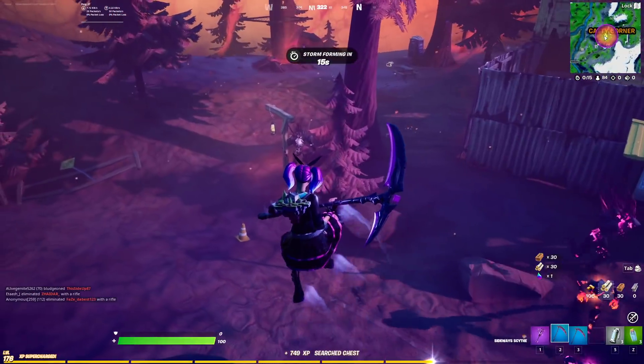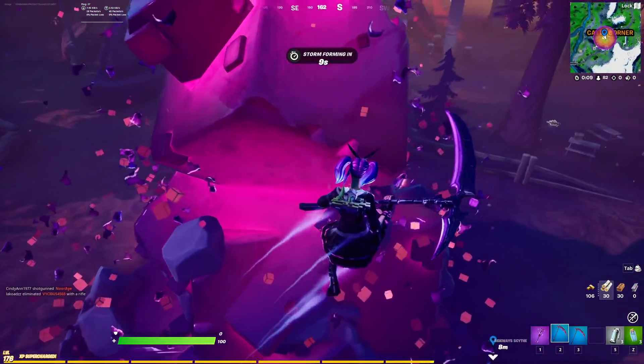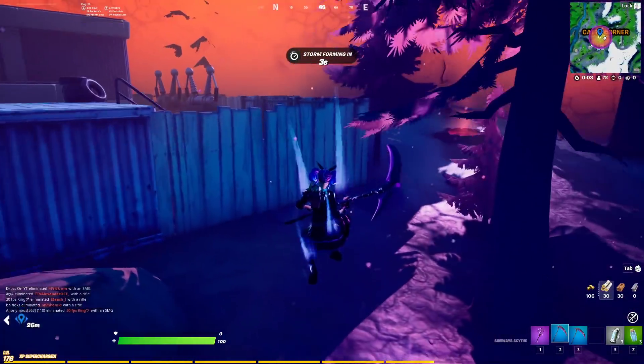So the Sideways Scythes are in-game as you can see now. I'm going to get out of here in a second, but just to show you where I got them from — it was that chest there, specifically in the Caddy Corner Sideways Zone. This is the second time I found it, and it was this exact chest both times.